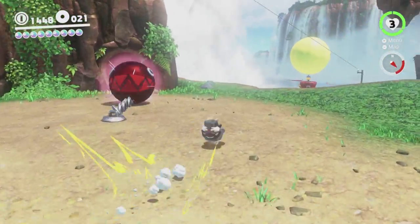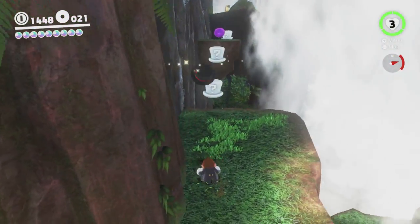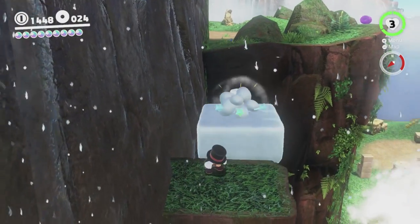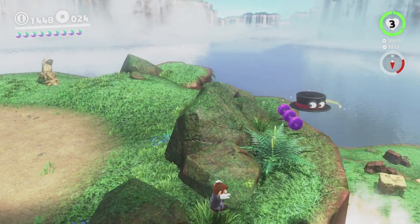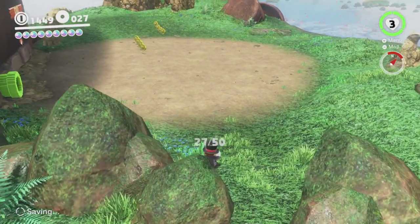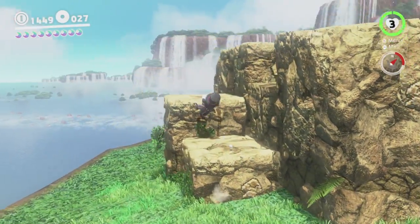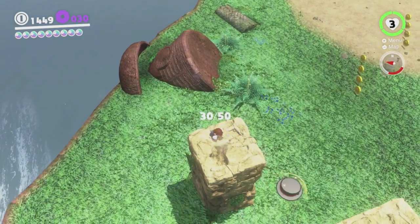Over here there's some purple coins and some more of these hat platform thingies. This is normally the fastest way to make your way up when you're doing the race, so I don't know if it is in this situation because of our control limitations. There is a moon inside this 2D section which I believe is inaccessible to us because the whole 2D section is blocked off, which is a bit sad. So we will not be getting every moon in the game in this run, sadly. We'll be doing our best, though.